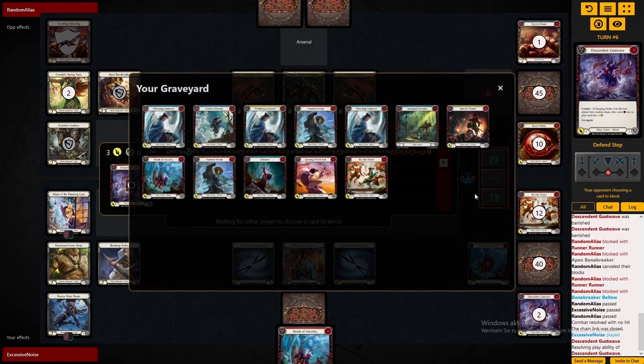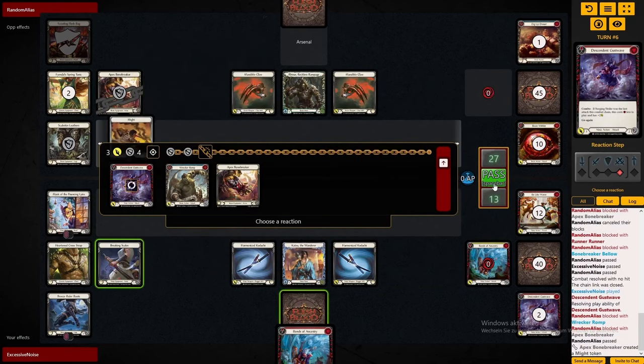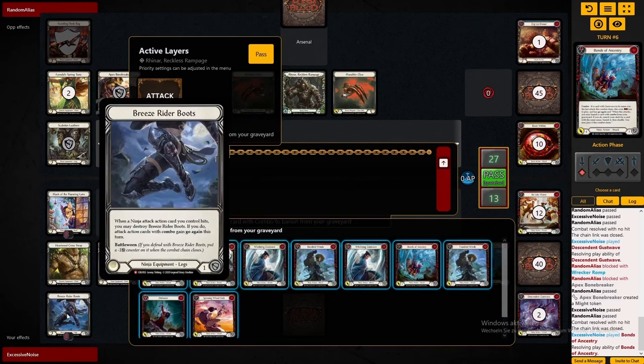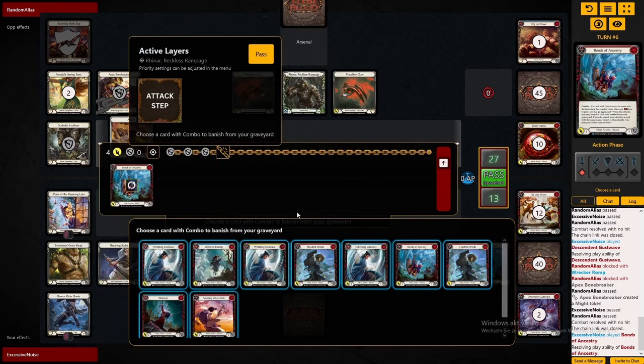We can already come in with a Tenacity for five, which is five value from our Mask of the Pouncing Lynx. Not too bad. Maybe we can get two more cards from him — then that's a seven from the mask. I did think about getting the Dishonor here and using Breeze Rider Boots, but Dishonor is only two more damage than the 100 Wins I'll fetch now, and Breeze Rider Boots might come in handy later on.